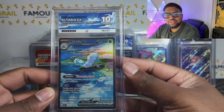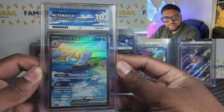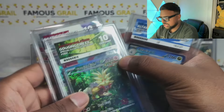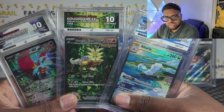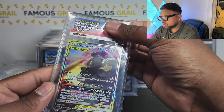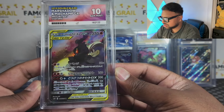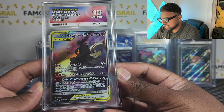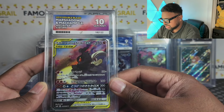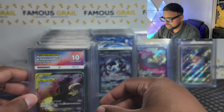Let's go — SAR Ogerpon EX in English, gem mint! Gem mint not the easiest to achieve on English SARs, so to get these three definitely some of my top favorites from the last few sets. I'll take those. Also got some Japanese SARs — gem mint on the Marshadow Machamp GX. You've got to send your alt arts with Ace for those labels. I had some before and sold them — glad to get gem mint now in the Japanese Double Blaze version.